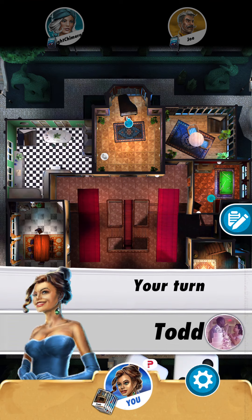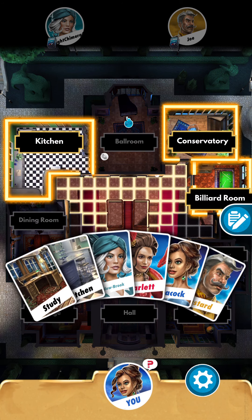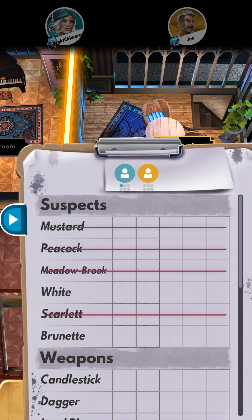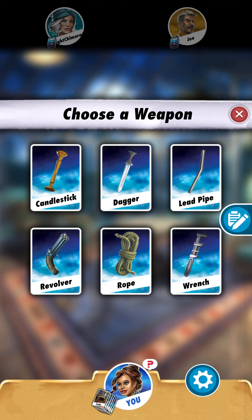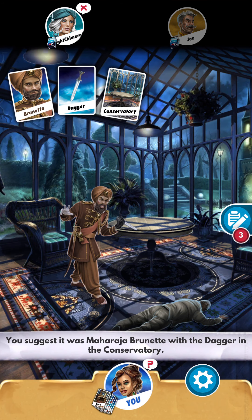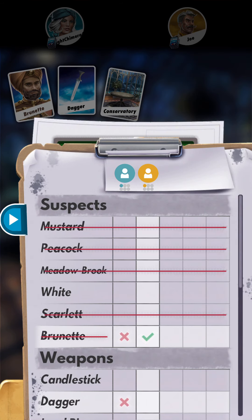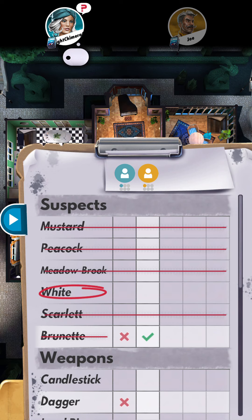Alright, Miss Peacock rolled a six. Let's go to the conservatory because I don't have that card and I still need to find out more. We're going to ask for Brunette and the dagger. Metalbrook doesn't have any of those three cards, which I also don't have. It goes to Red and he showed me a person. Off the bat — I know for a fact that the killer is Miss White, due to the fact that I have four of those cards. She has the Brunette card, so the killer is definitely White.